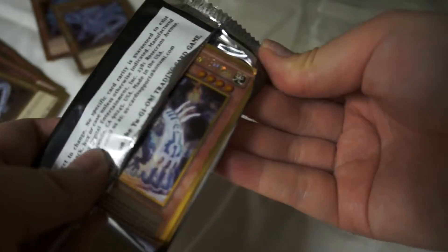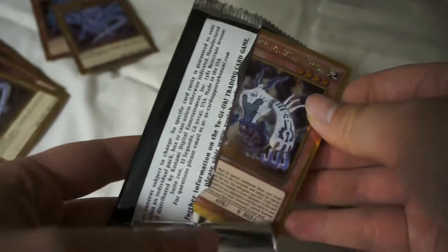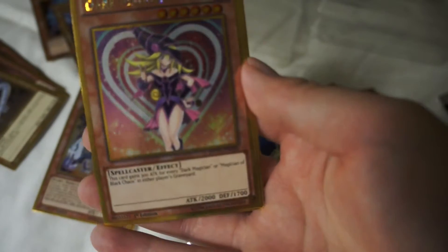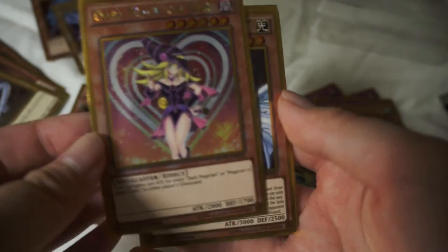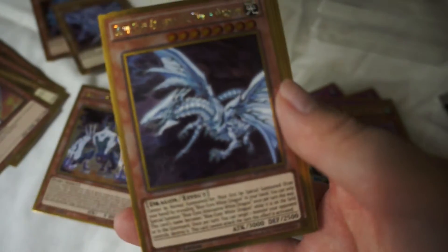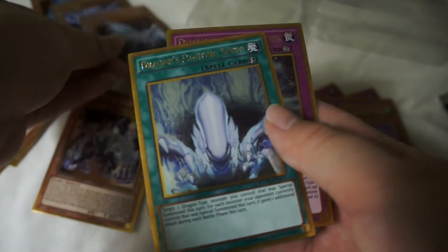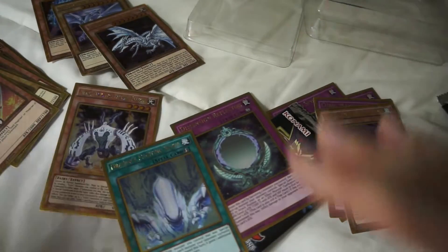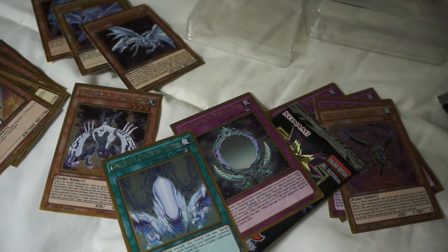This was actually a good pull — well, for me I just want Blue Eyes. I love Kaiba and Blue Eyes. Dark Magician Girl — oh my god this one looks so cute. Blue Eyes Alternative White Dragon — what is this? That's pretty cool too. Oh man, all these Blue Eyes cards. The battery's dying, but yeah that was my pulls. Thanks for watching — I'm pretty excited about what I got, especially the Dark Magician Girl and Blue Eyes stuff. I'll see you in the next one.